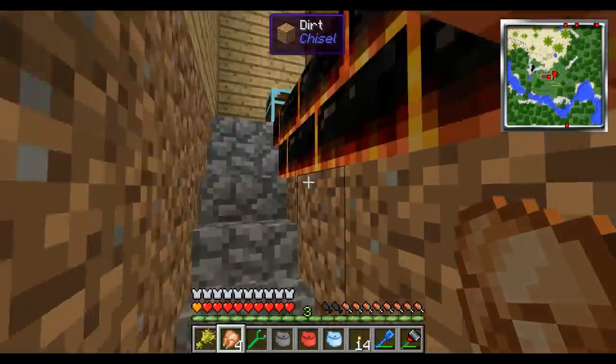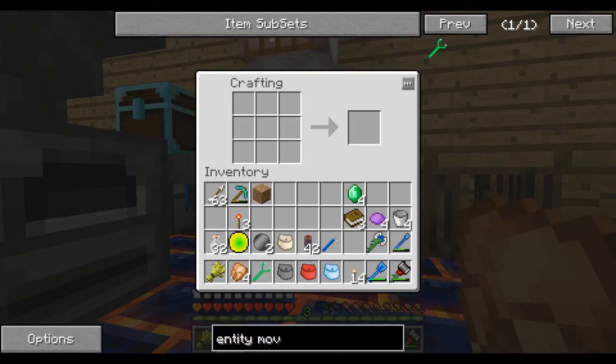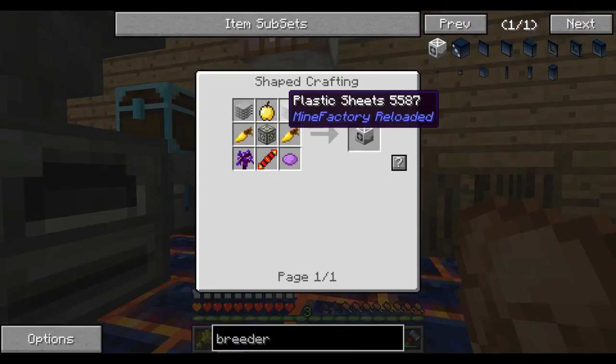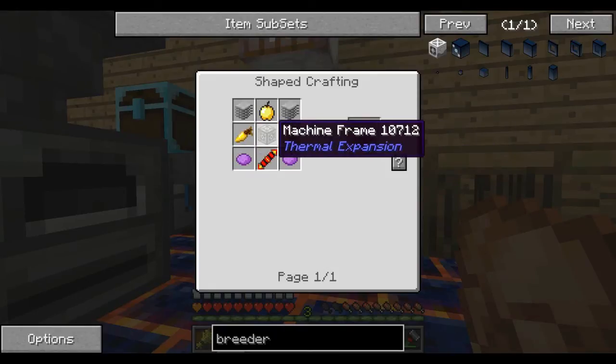The next thing I wanted to work on with that Enderman farm is going to be a breeder. A breeder is made with a golden apple, some golden carrots, some purple dye, and a redstone reception coil going on the machine frame.